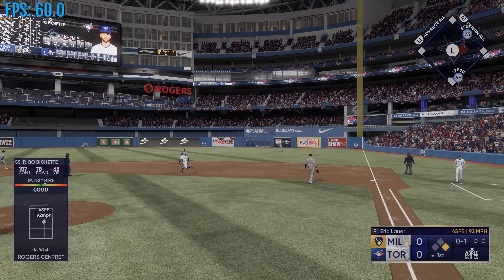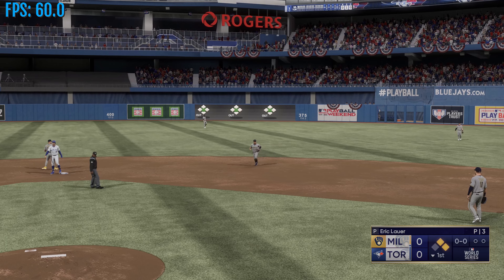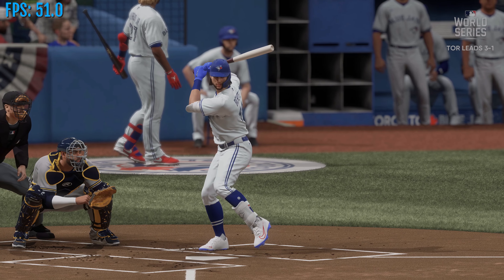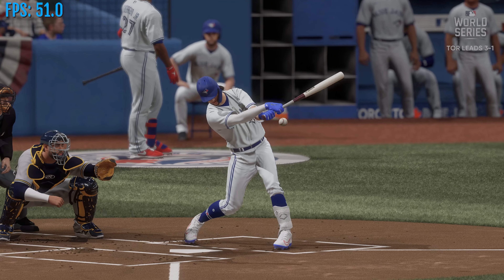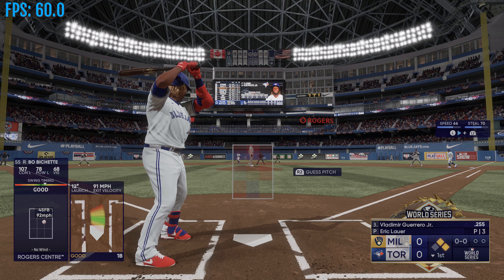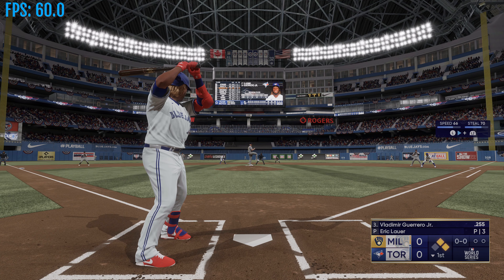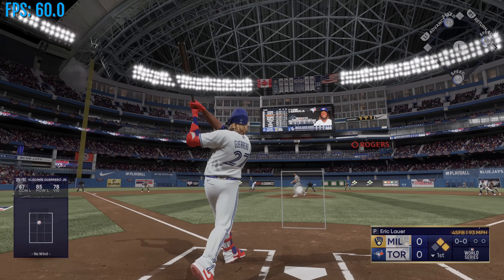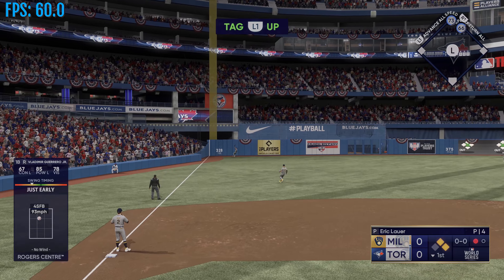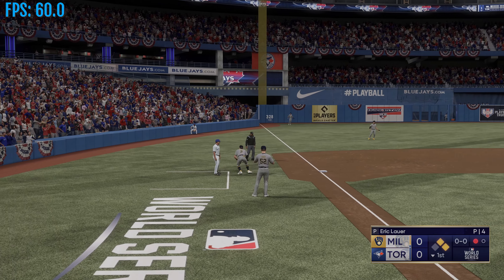Rips one to right — base hit! Lead runner to second, so two on and nobody out — back-to-back singles. Nice job of driving that pitch the other way on a line. Hitters take so many reps in the cages working on going to the opposite field and it doesn't always translate into the game, but right there it did and he did it perfectly. Here's Vladimir Guerrero Jr. — he swings and drives one out to deep left field, no trouble, puts it away for the out. There's one away.